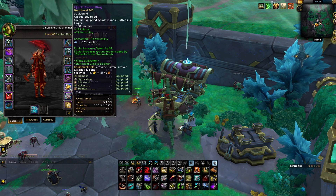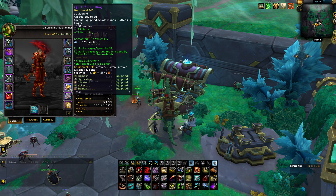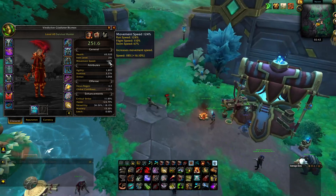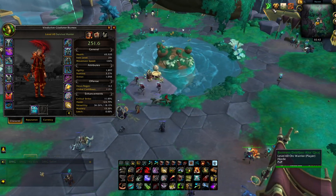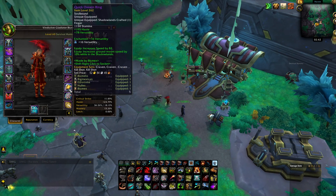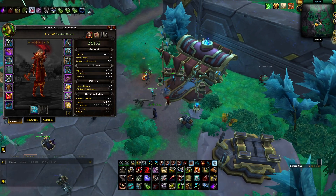This ring right here gives you 82% speed — yeah, this works in arena. It's very good. It gives you 7% movement speed. That's how fast you go. I run at 24% baseline with this, combined with the movement speed gem.